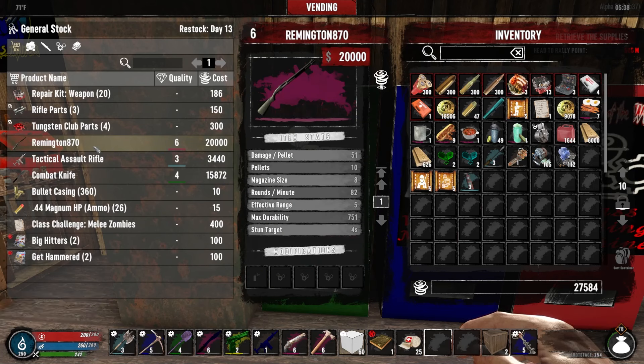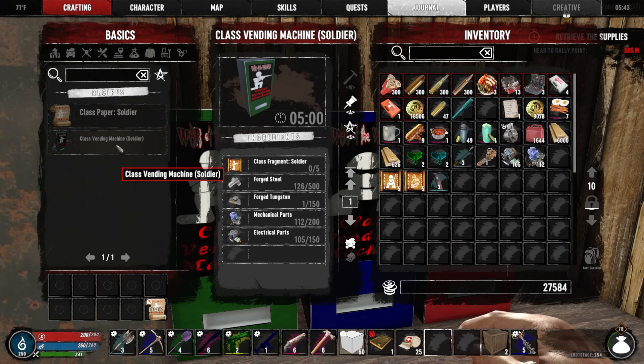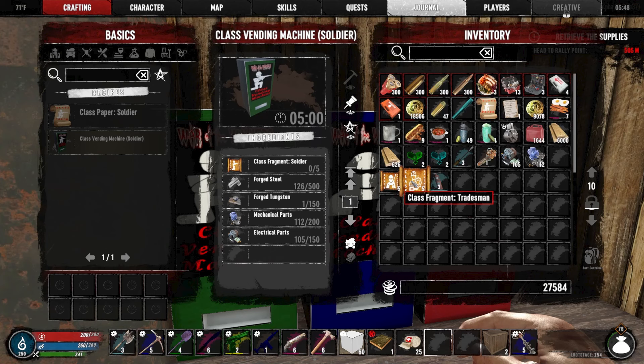Remington 870 — melee zombies, nothing still. I grabbed extra just to see if we can do it. We just need materials — a lot of materials. Forged tungsten, mechanical parts, electrical parts. Good morning, boys and squirrels. This is Venom — first and foremost, thank you so much for 1k subscribers, you guys are absolutely the best. While editing, I noticed I wasn't supposed to break these down just yet; I need to keep those as class fragment papers and get all the resources and do it at once. But I'm so far from Forged Tungsten that it doesn't really matter. Someone in the comments mentioned that the Remington is pretty much the gun equivalent of our knife, so I'll definitely be buying that next episode. Love you guys and see you in the next one.